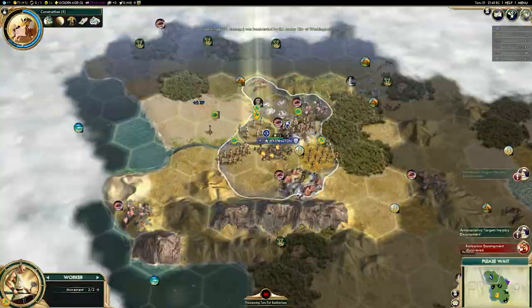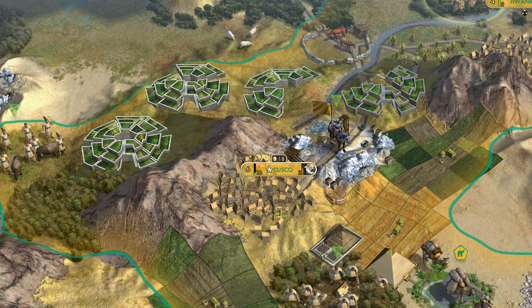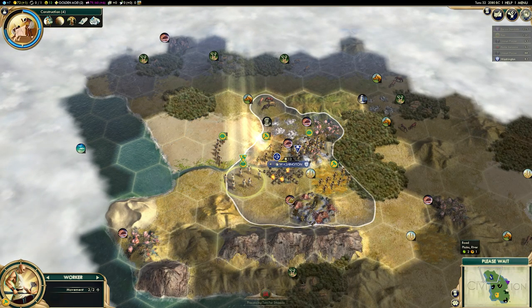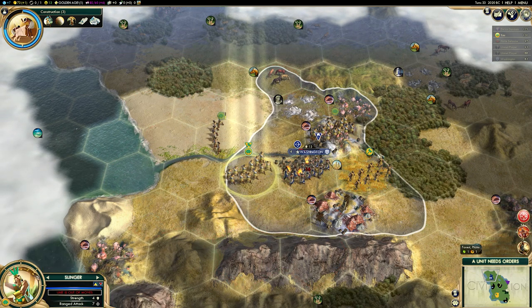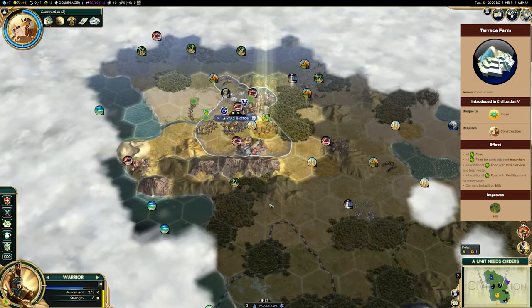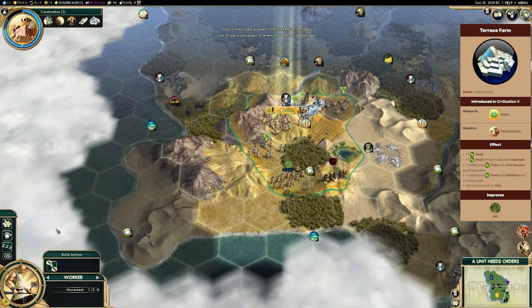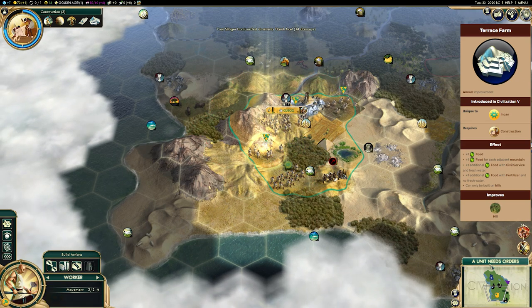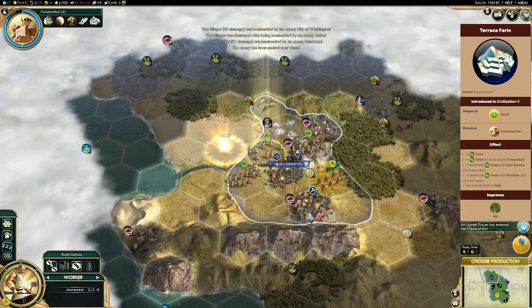These are the Terrace Farms — and I should say these look absolutely beautiful. The Terrace Farms are the Incan's unique building, but in this case it's a tile improvement. The reason why I say they behave a bit like districts is because they actually have an adjacency bonus to them. Not only are they incredibly strong, but you can also sort of plan ahead and get them to become even stronger. These Terrace Farms behave like normal farms, but they're much better because you can build them on hills, and there's no freshwater requirement. So even in the desert, if you've got these sort of dry, barren hills, it doesn't matter, because you can build Terrace Farms on them.